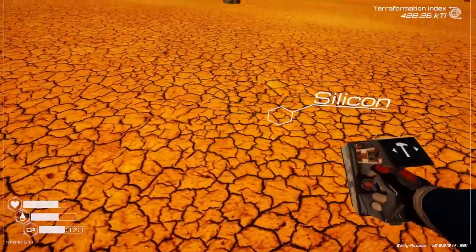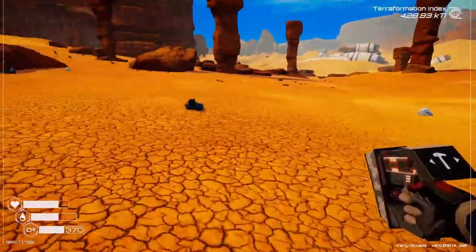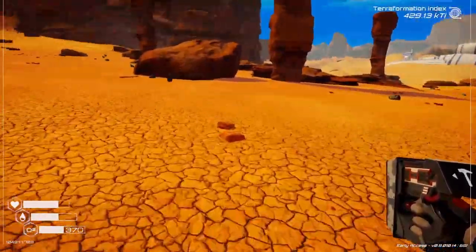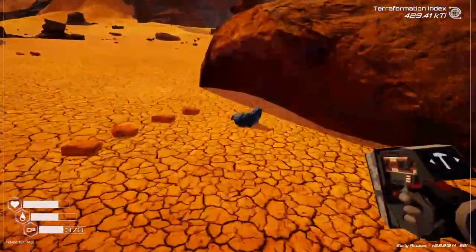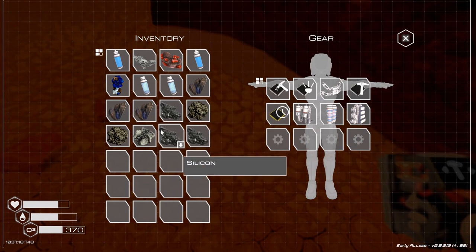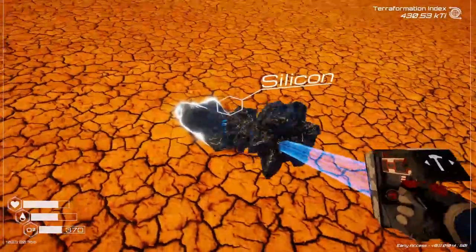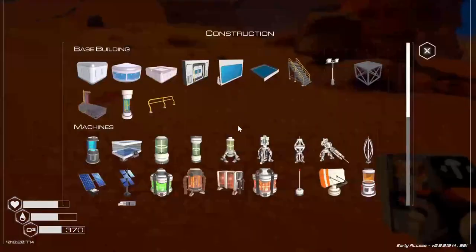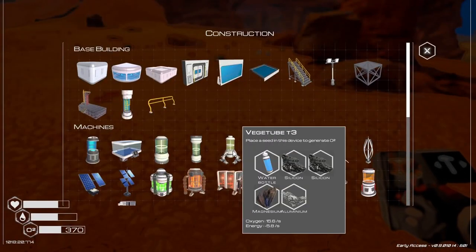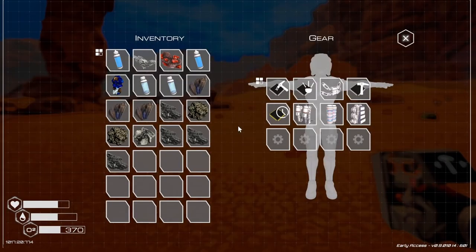And not much iron. We need one more of these. Let's take a look and see what we've got — we need aluminum and water.